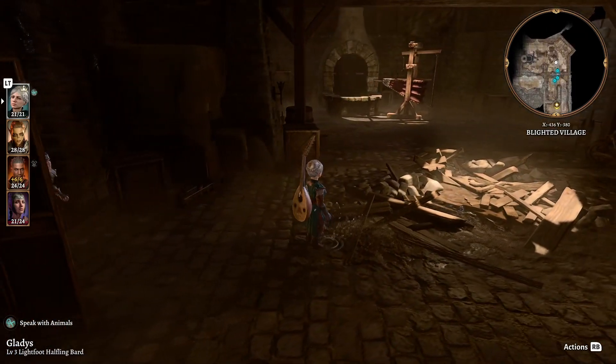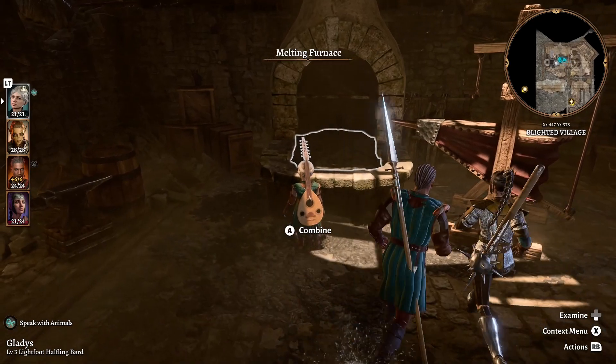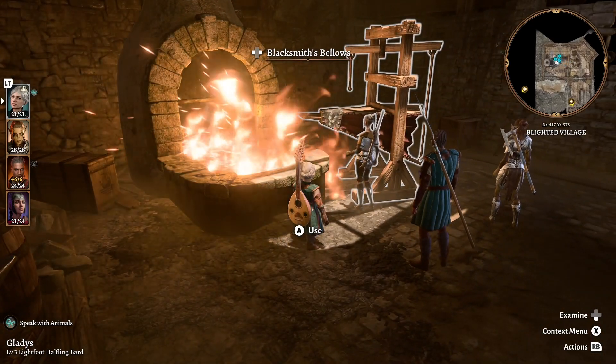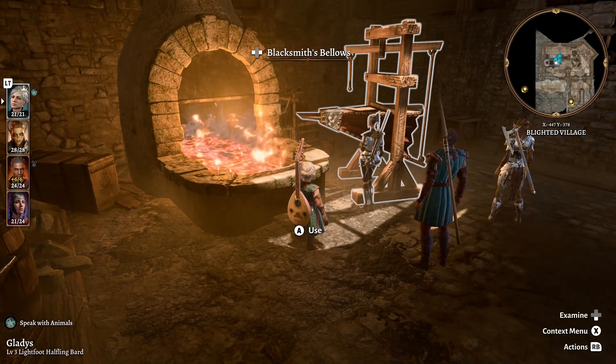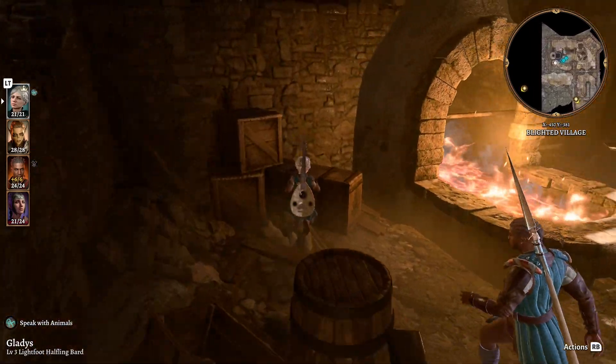And here we have - whoa, what is this? An old forge. Nice. Does anyone know how to forge? Using the bellows really makes it extra fiery.